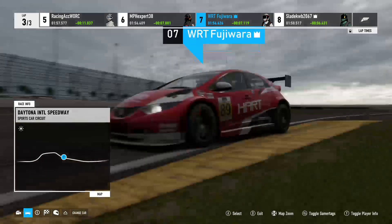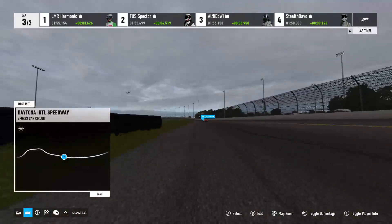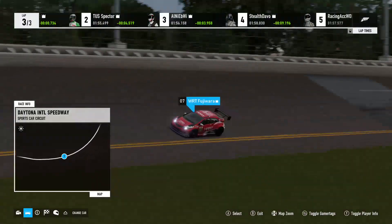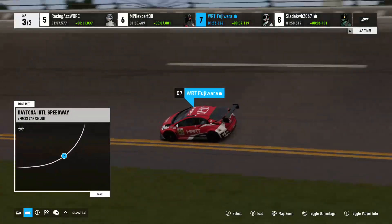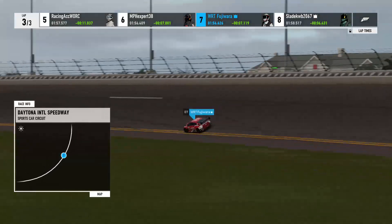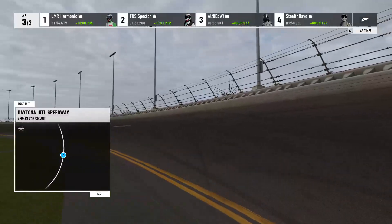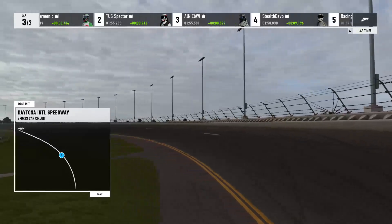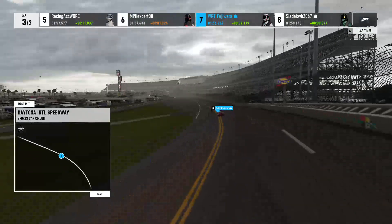Let's jump around to the field and see what's going on everywhere else. Only three tenths between Harmonic and Spectre. And then Harmonic improves, just as I say that. Chasmo getting down to a 1:54.2. Harmonic up to a 1:54.4 in Lobby A.